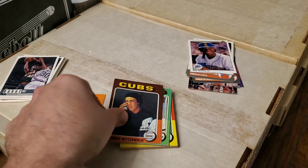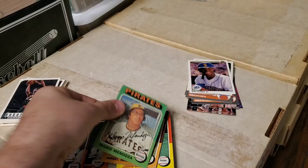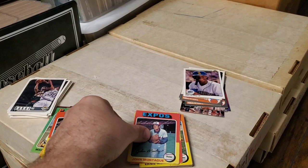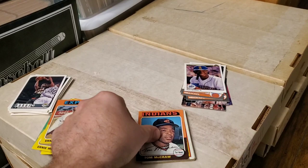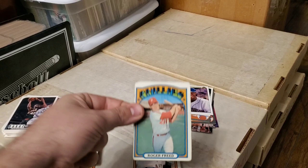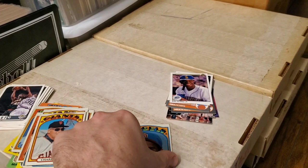Here we go through the vintage stack: Steve Mingori, George Mitterwald — two of those — Mario Mendoza, Angel Mangual, John Morlan, Dave May, John Montague — two of those — Andy Messersmith, Ernie McAnally — two of those — Tom McCraw, John Ellis, Bobby Floyd, Danny Frisella, Ed Farmer, Roger Freed, Tito Fuentes, Ted Ford, Charlie Fox, and last but not least Alan Foster.